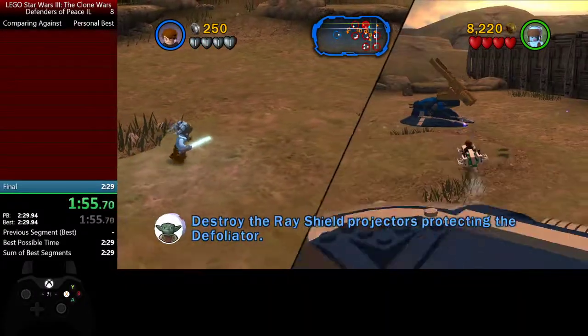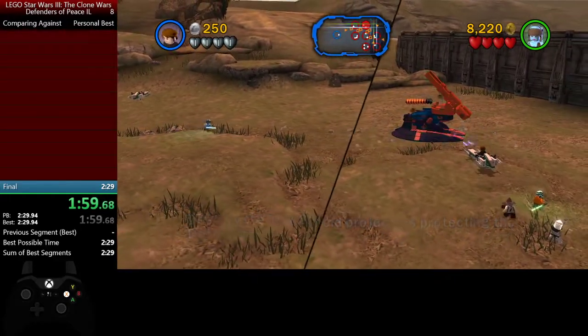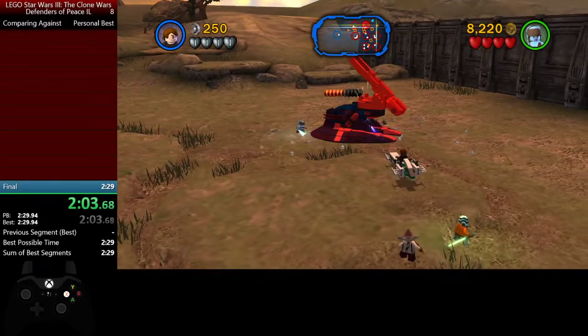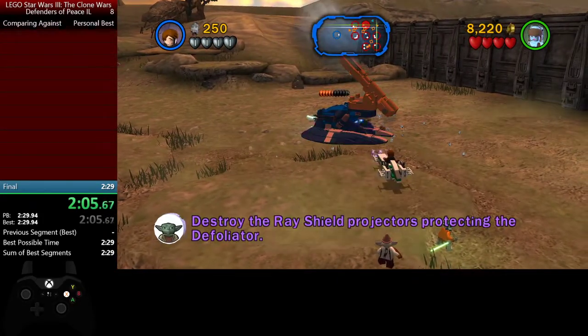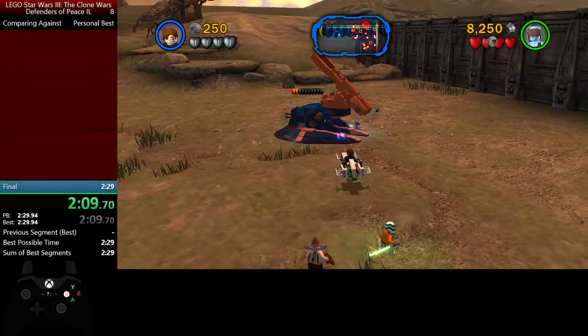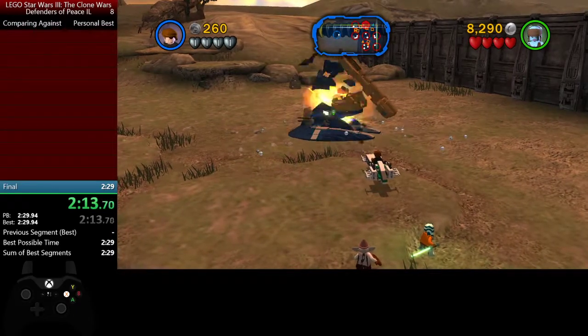The first one you kind of slammed in — I do that too, I slam in the first torpedo. You also try to slam the second one. I'd suggest slamming the first and then doing it with the backward strap for the second one — like the angle thing where you turn back, turn backwards and shoot it.